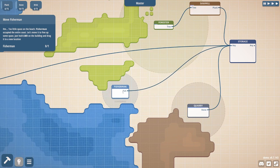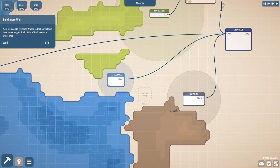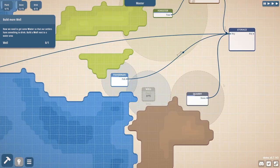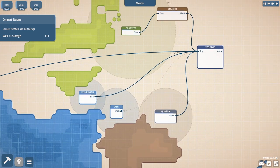You can move these very easily — that's actually really nice. We need to get some water so that our settlers have something to drink. Build a well next to the water area. Connect the well to the storage.